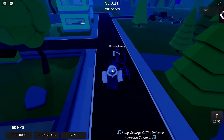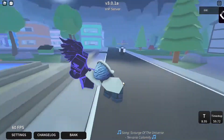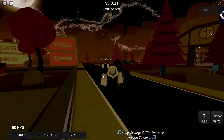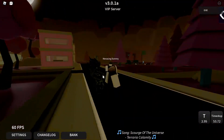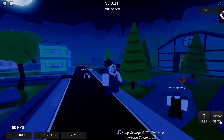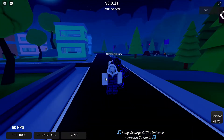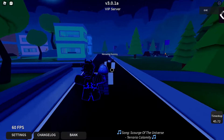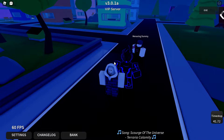Next one is going to be Time Stop. To do Time Stop, all you need to do is click F. It should stop time for around 5 to 6 seconds. Once you're done with the posing, time should stop, and you can pretty much use whatever combo you want to kill an opponent during stopped time.